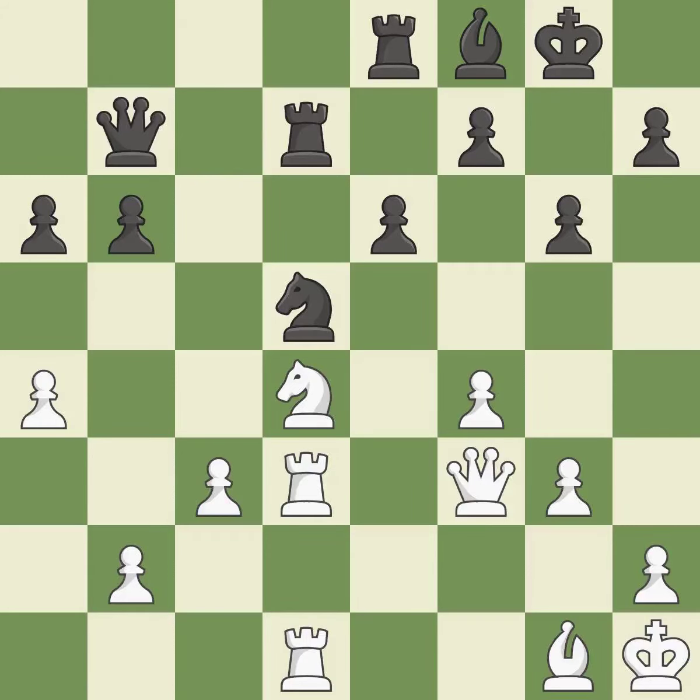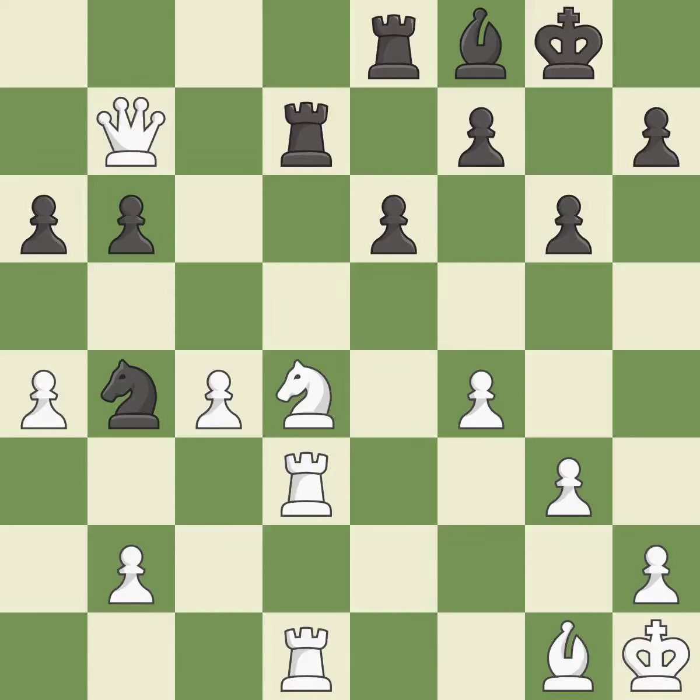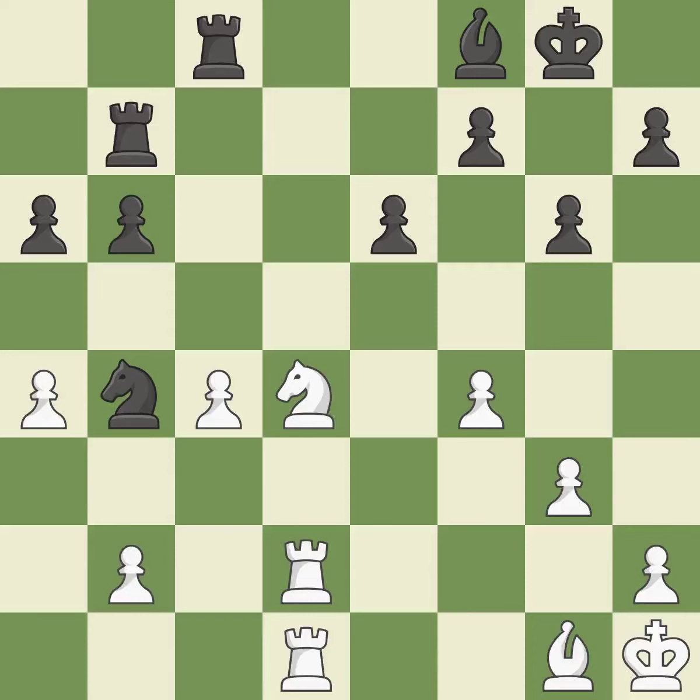This misses an opportunity to double rooks on a single file. This allows the opponent to kick a knight — it is a mistake. This strikes a rival knight — it is ideal. This accomplishes this by posing a threat to a rook and compelling it to flee. It is a fair deal after all captures. The rook is now in a safe position. While not a mistake, that is also not the wisest course of action.